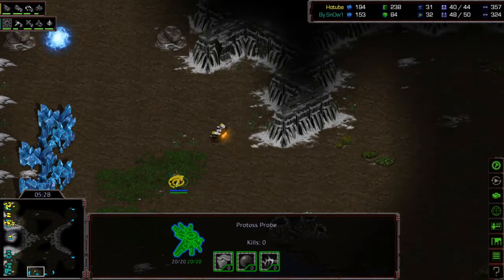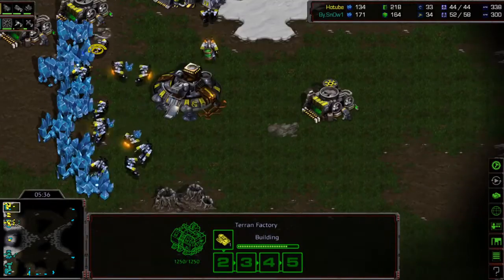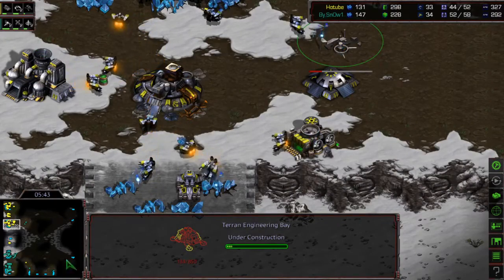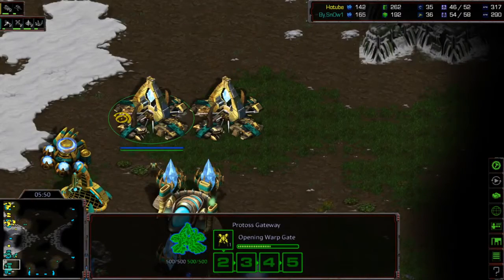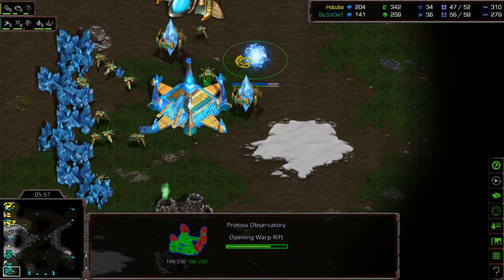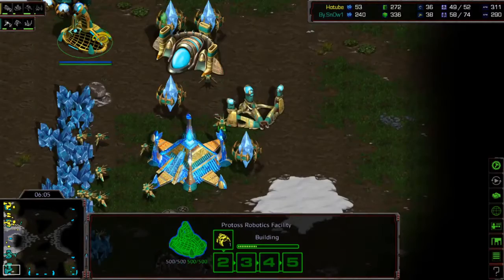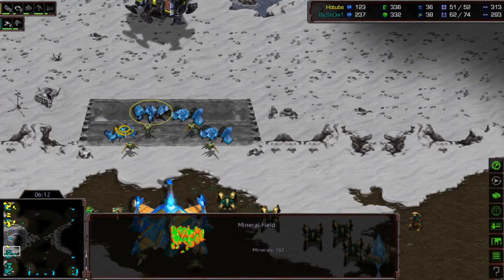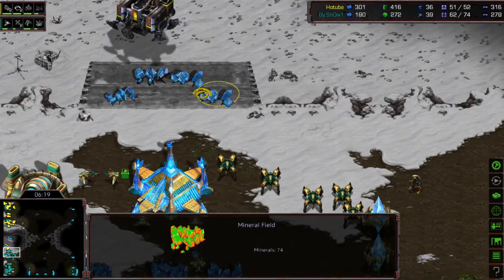The SCV heads out and is going to be able to scout — or at least deny — the start base from Snow. Light is just making tanks really fast, already has one tank and a bunker block, so a very secure natural for Light. Snow has an Observatory, two gateways up, no third gateway, no Reaver tech quite yet. Light wants to use this tank to harass probes and deny Snow from mining out the mineral path.